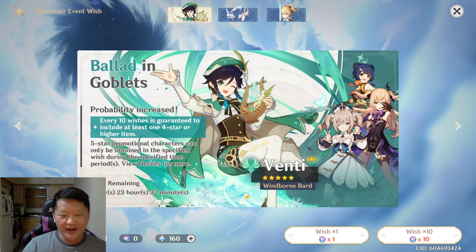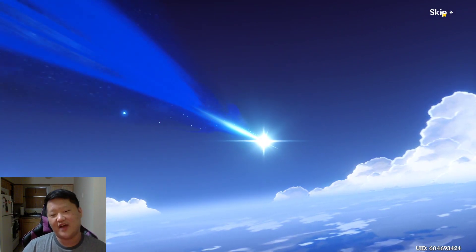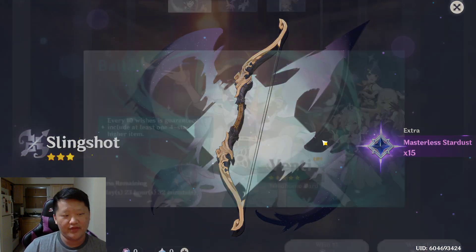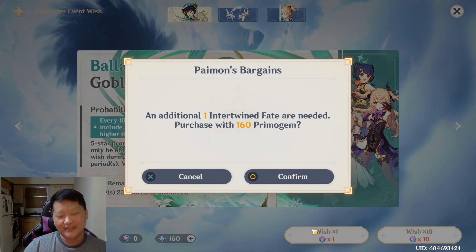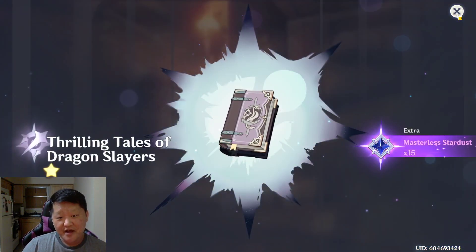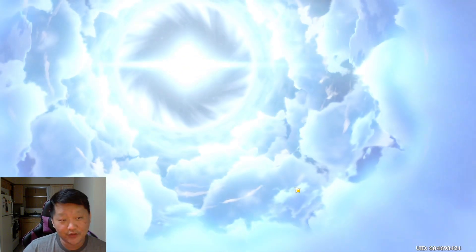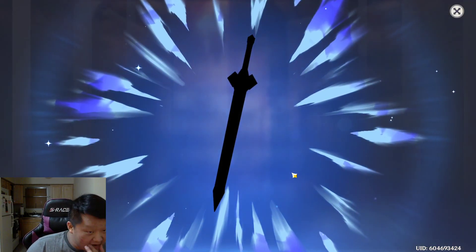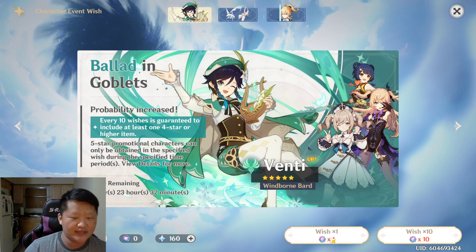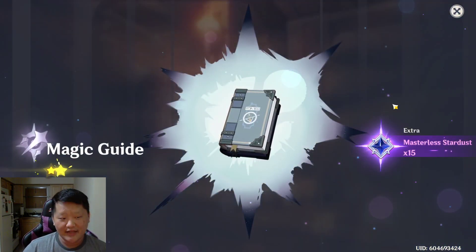I put enough crystals — or money — in order to get my next 5-star. I'm 29 pulls away from the guaranteed 5-star. I'm going to keep pulling until I hit the pity rate, which is 90, or I pull a 5-star naturally. I'm doing singles because you get a 4-star pity rate, and it resets every time you pull one. I personally think it's better to do single draws.